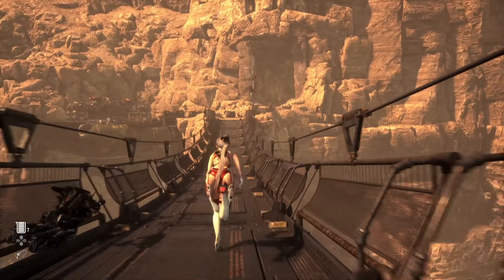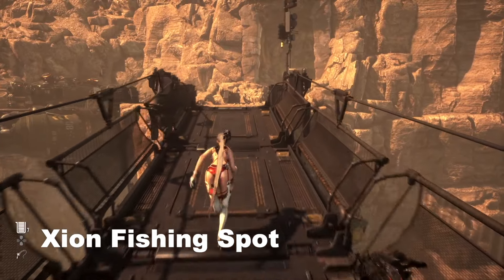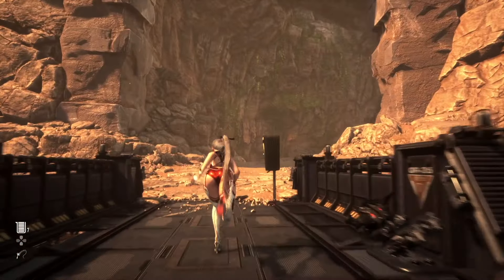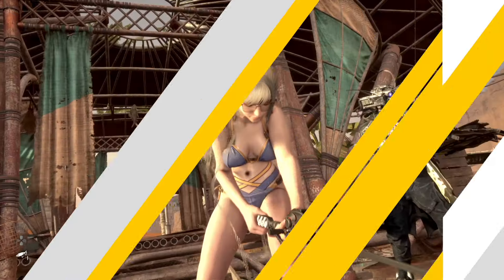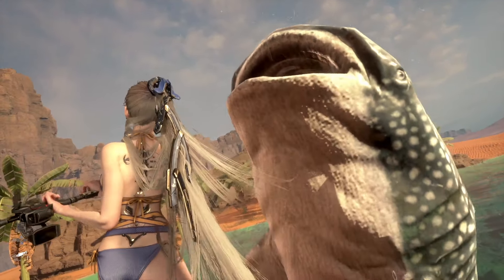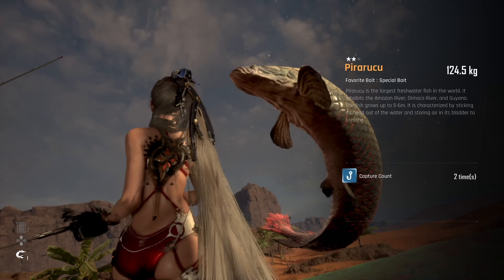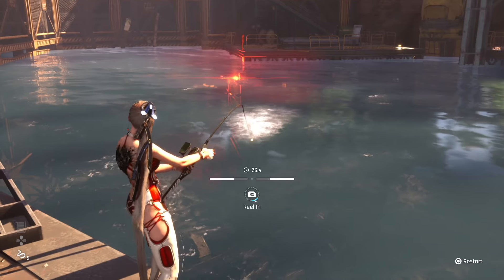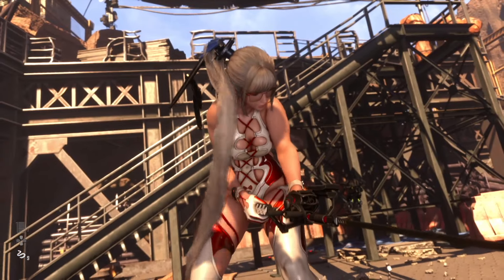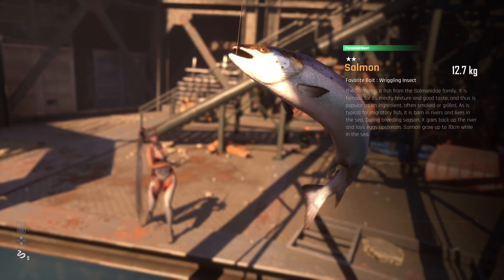Then travel back to Zion — in between the Wasteland and Zion bridge you're going to see a fishing area. And of course the Oasis, which has the largest pool of fish in the game. That's where you'll get the majority of your fish, but you'll need to visit the other fish locations as well to fill out your fish log and get enough fish points to buy advanced and fantastic fishing data from Clyde.